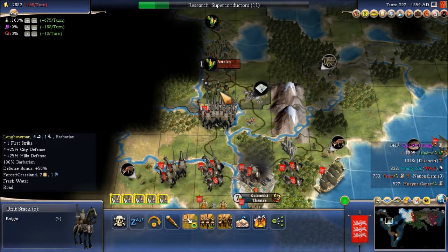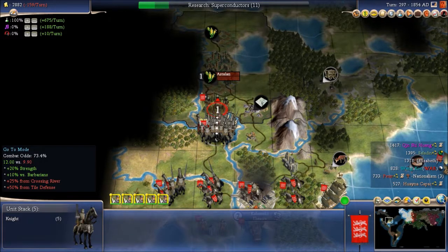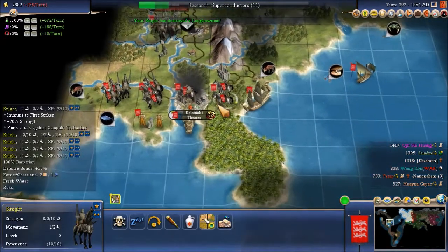Here is a longbowman — we'd be attacking that guy across the river. Looks like we can get him. It'd be easier to kill there than inside the city.